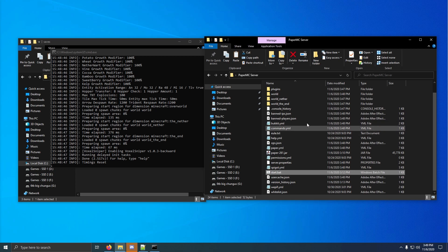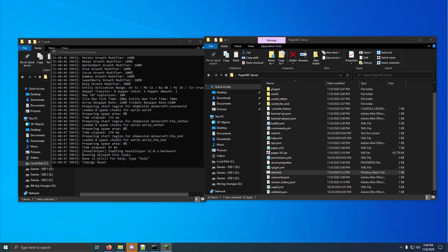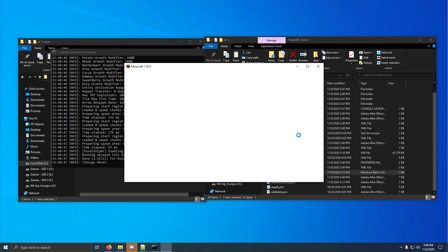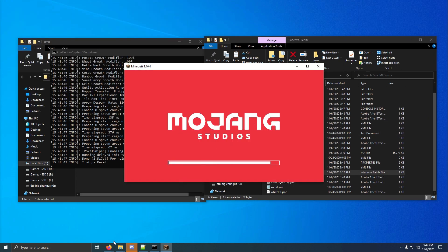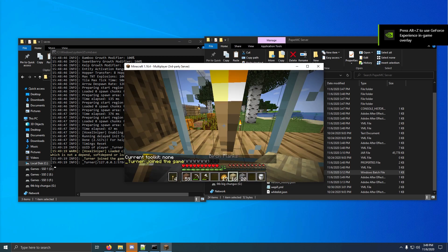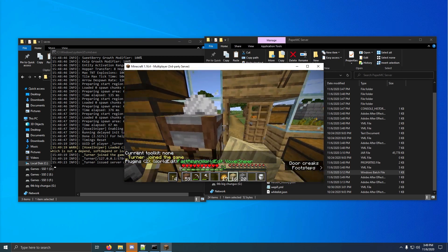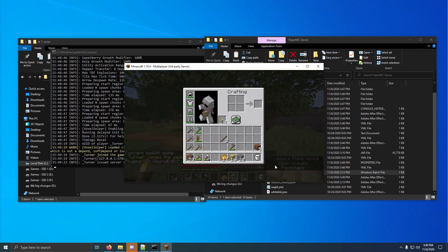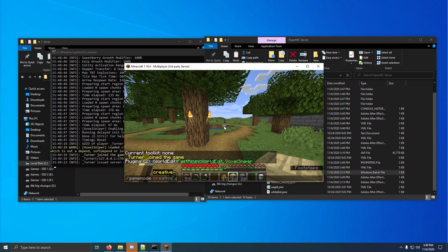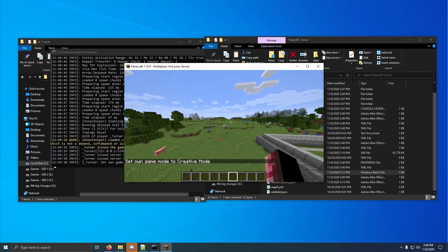Now if I connect to the server — I go to Multiplayer and I go to localhost like what I was saying. Now I'm on the server in my single player world. I do slash gamemode creative because I opped myself, so I can fly.